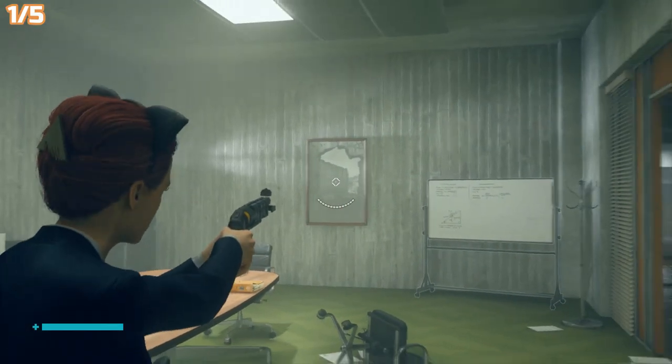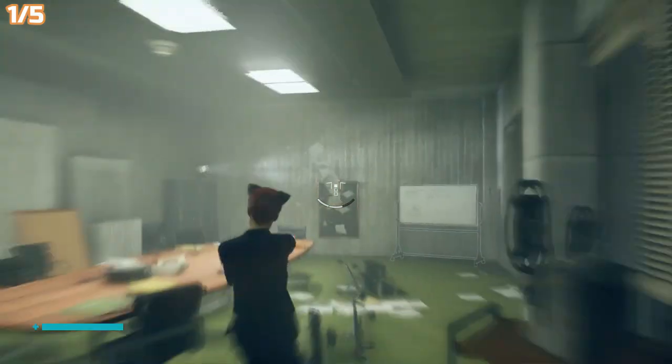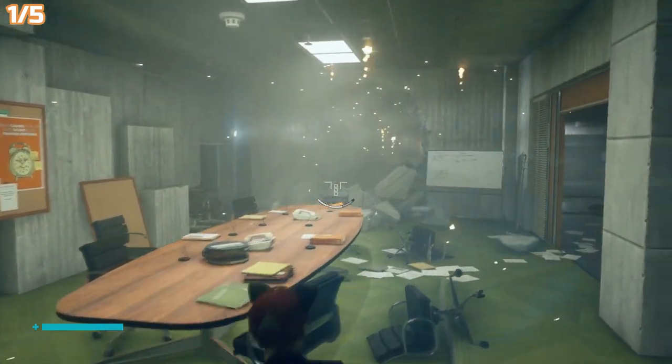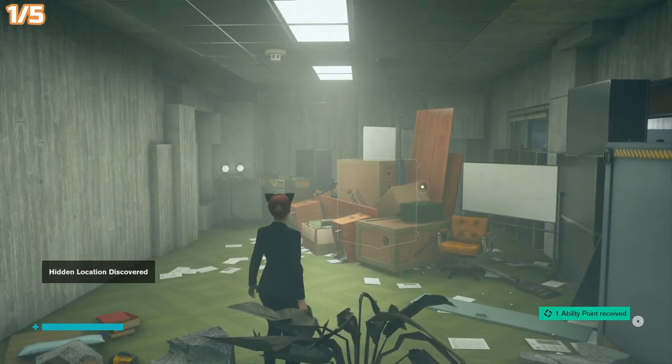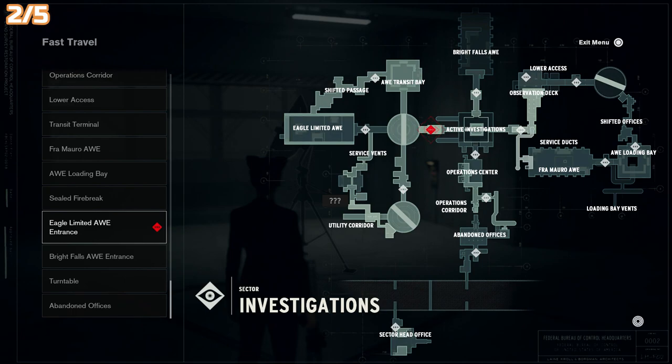The first one is in the abandoned offices, right at the start pretty much. Look for this sign on the wall here, blow it up — I'm using the new grenade weapon. Go through the wall whichever way you like, throw things at it, whatever, and just step through to get the first one.